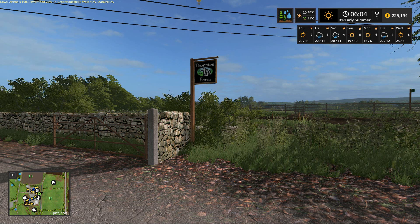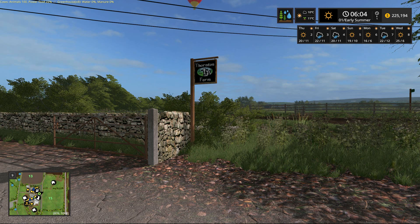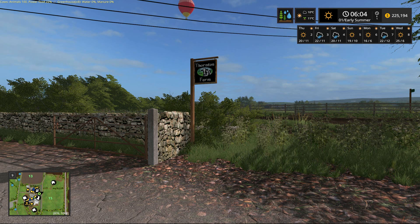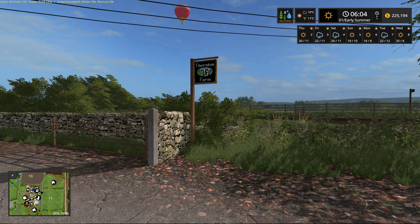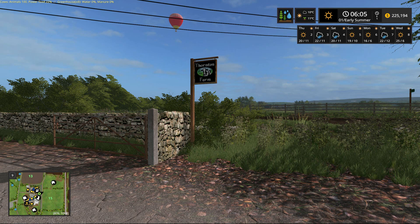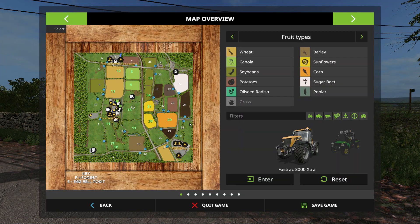The first thing I want to point your attention to is the upper right corner of the screen where it says early summer. We are starting this map - I've spent probably six or eight hours of gameplay getting things positioned. We're going to be doing some role playing in this video. Now looking at the map, we own fields 12, 13, 14, 17, 18, 11, and 15 - which are grass - and fields 9, 8, 38, 34, 31, 30, and 29. We have planted wheat, canola in two fields, soybeans, sunflowers, and corn - our traditional core products.